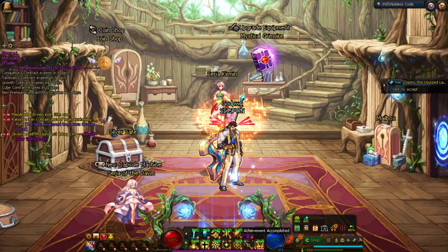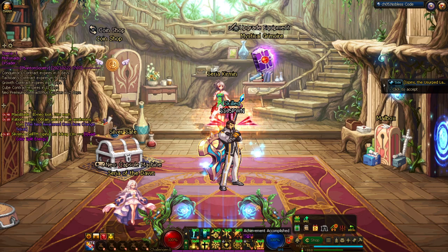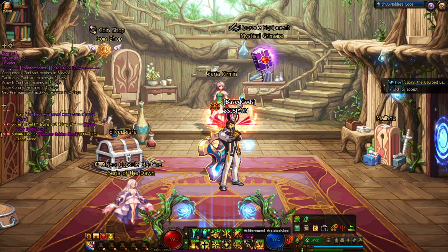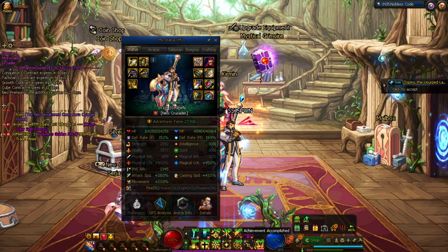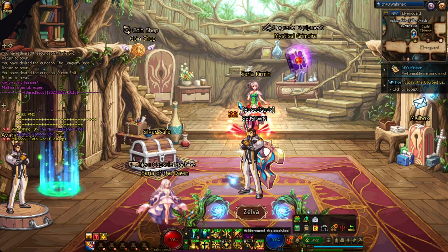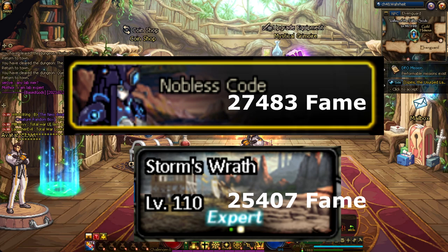Welcome back to another DFO video. Today we're talking about the absolute best way to boost fame on a newly created character. My Crusader is on day two with about 28k fame. If you follow these steps during day one or day two, you can reach this much fame or even higher. There are two main goals: hit Noblesse Master, and second, hit Stormy Wrath minimum requirement for expert difficulty.